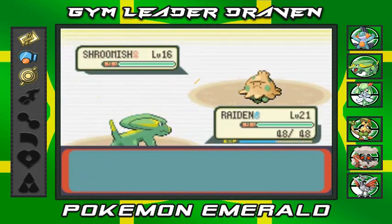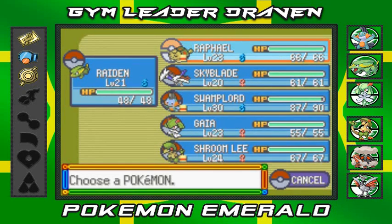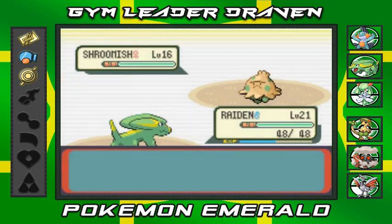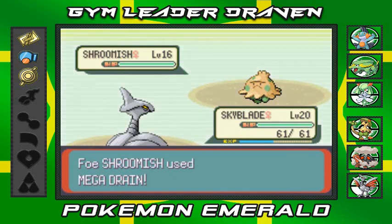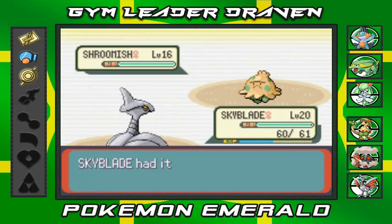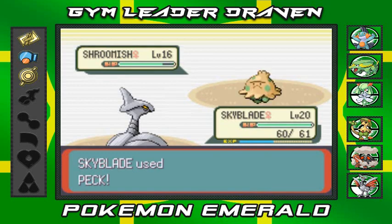I picked the wrong Pokemon - let's switch to Skyblade. Skyblade won't get poisoned since it's a Steel-type Pokemon. There's that Mega Drain - not very effective! Picking Skyblade was the best idea ever. Peck attack - not that much damage, and she doesn't do much either.